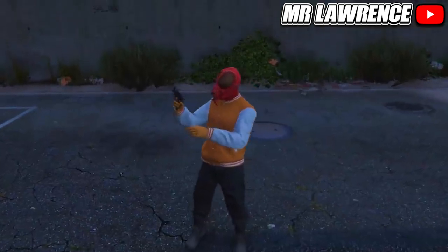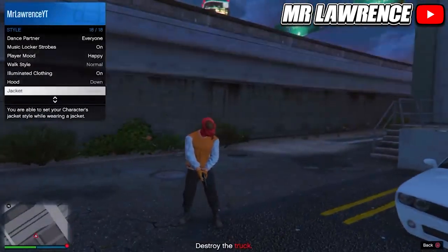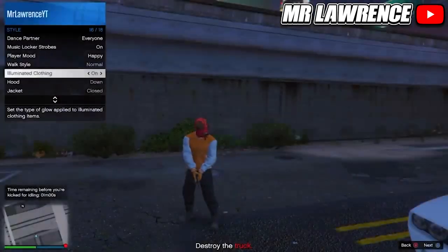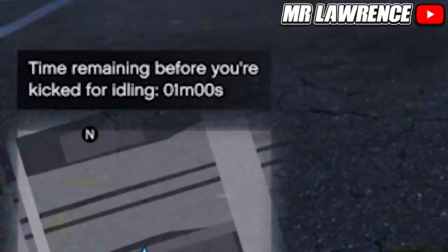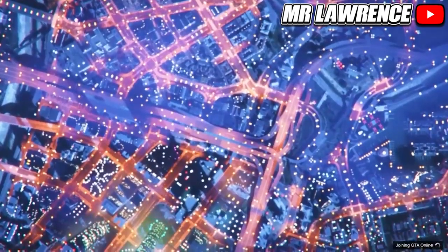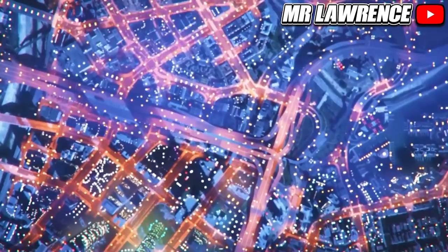If you don't get the joggers, just leave and try again because this glitch can be inconsistent. Now open your interaction menu, go to style, scroll down to illuminated clothing, and hold right on the d-pad for about 20 seconds. Then leave your interaction menu open and go AFK. After a while it should say that you will get kicked within 1 minute. When you actually get kicked, wait a couple seconds before accepting the alert.